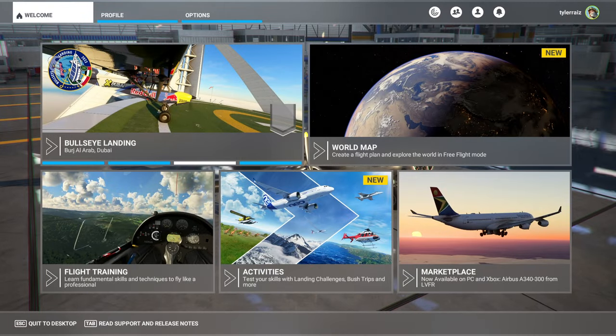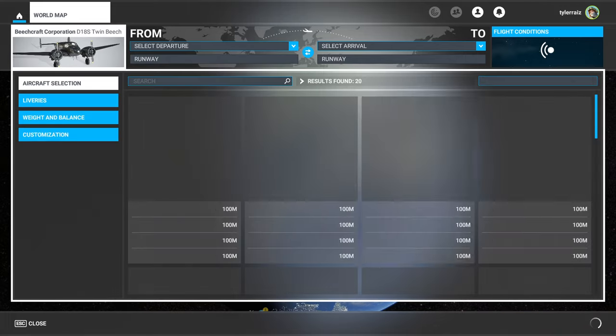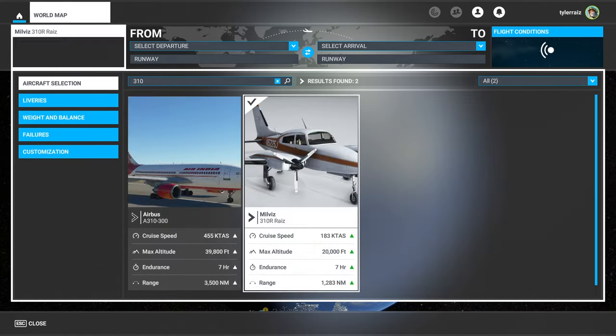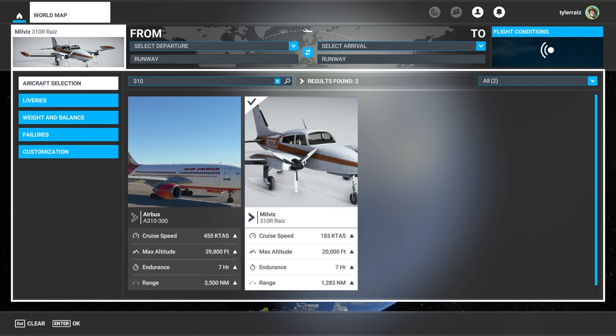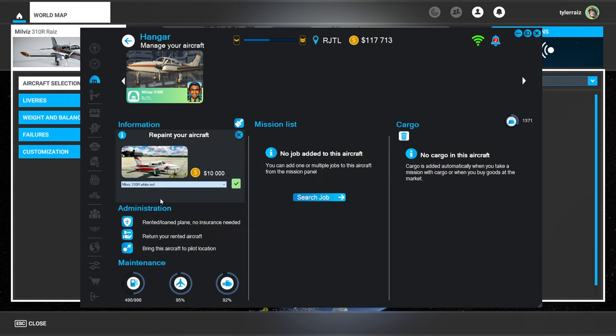I have purchased the Milviz 310, so we're not using the old one anymore. Now it's not going to let me use my own paint job yet, I think. Okay, let's go to NeoFly. I've got so many windows open right now. Maybe I can repaint it. I don't think it recognizes my custom paint job actually. That sucks.